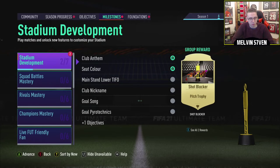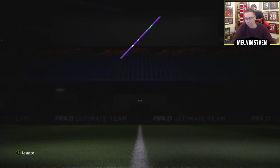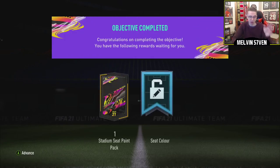Milestones — let's see what we've unlocked. We've got Stadium Development, we've got Shot Blocker, Fez. There's so much more in this game, I love it. I really do. And yeah, it's been a good start, bar the packs.